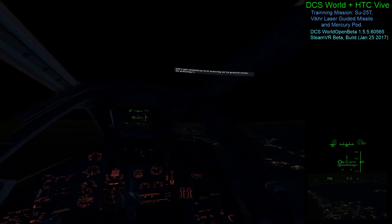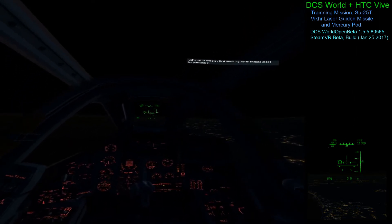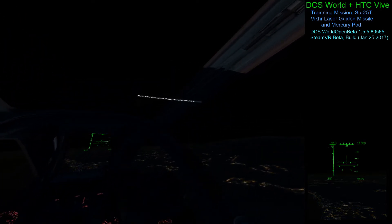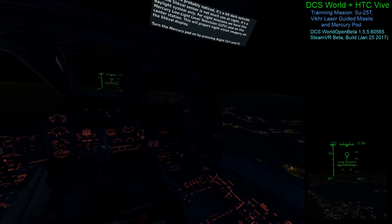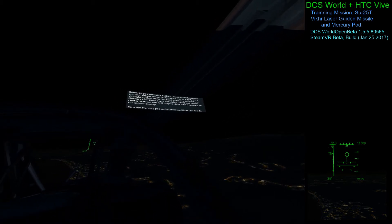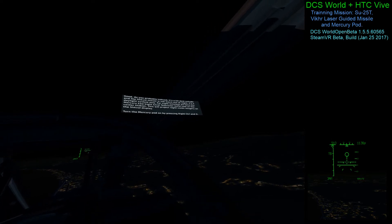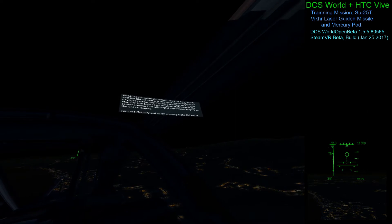Let's get started by first entering air-to-ground mode by pressing 7. Now let's turn on the Schval sensor by pressing O. As you'll probably notice, it's a bit dark outside and the Schval sensor is not much use at night — it's a daylight system only. For night missions, we have the Mercury low-light level television pod on the center station, which will project night vision imagery on the Schval display.